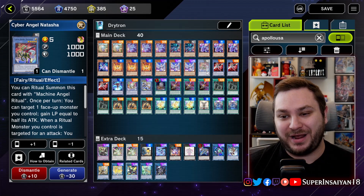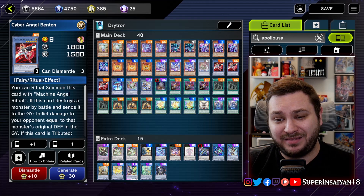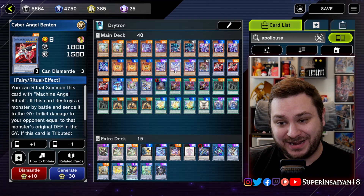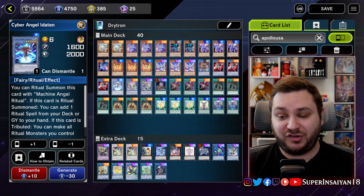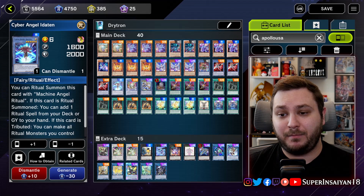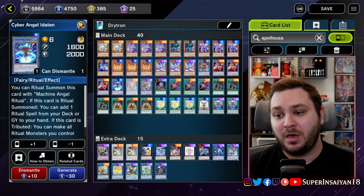We have three copies of Ben 10. Unlike the actual TCG ban list, Ben 10 is at three here, so why wouldn't we play it at three? Especially since we are opting to play the Perfection build instead of the Ultimateness. Then we have our last Cyber Angel, Idaten — this is just a good way to recur our ritual spell so that we can use it multiple times in later turns, because the adding back from grave is only once per turn.